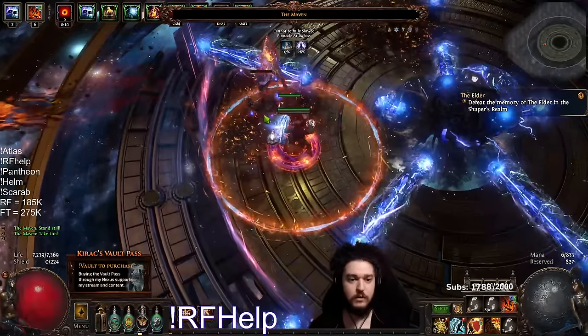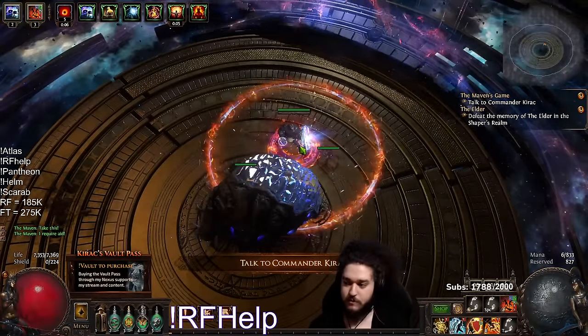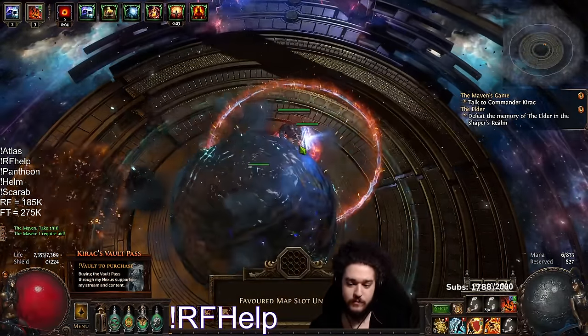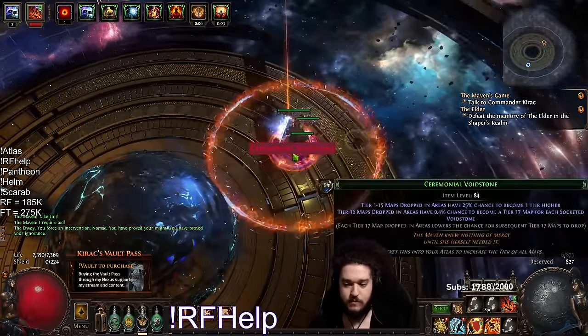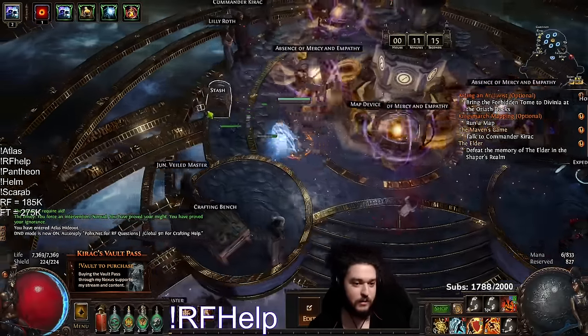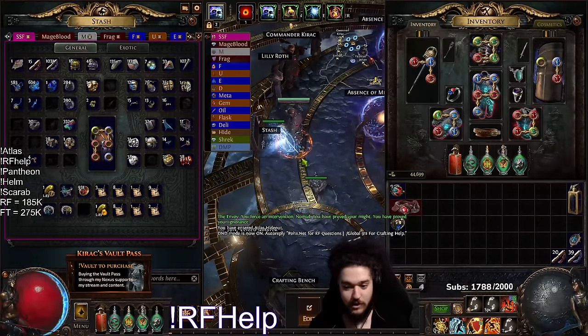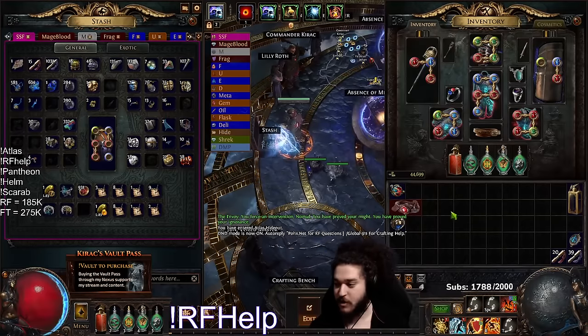I think we got a kill here. There you go — that's Maven. Orb of Conflict, very nice. I personally think it's not that bad with RF. You literally face tank everything — the whole fight, you just face tank.